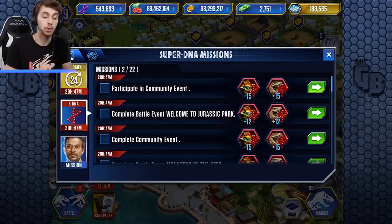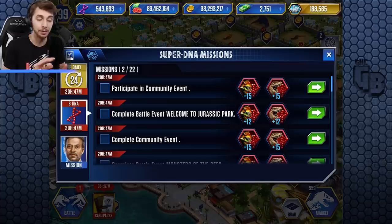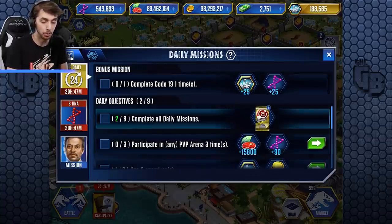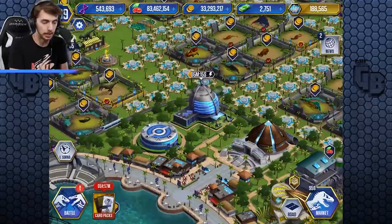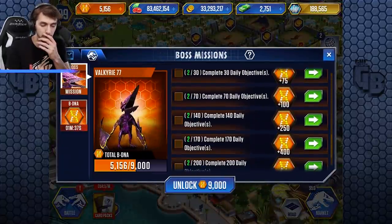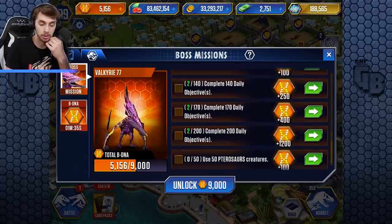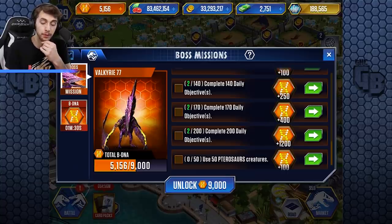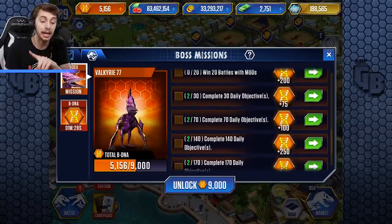I don't know whether it's going to cost super DNA to make it. We might get E750 in here — we got Indoraptor when Fallen Kingdom came out, E750 from Camp Cretaceous. I wouldn't be surprised if that is its own super DNA, maybe even Raptor DNA. Some of the most expensive missions: complete 200 daily missions, use 50 Pteranodons — that's not hard at all.